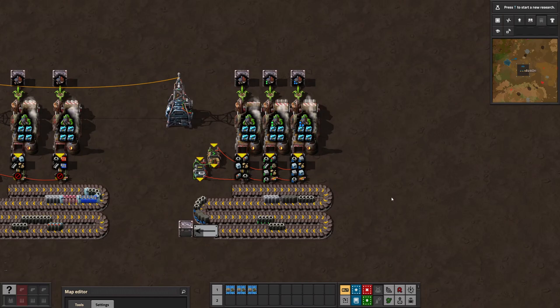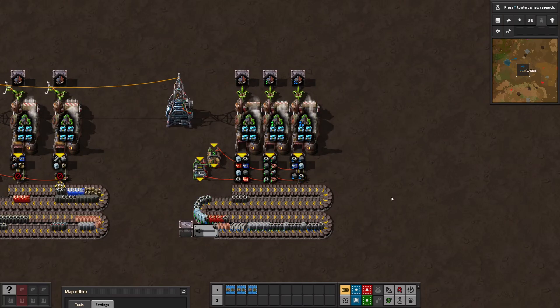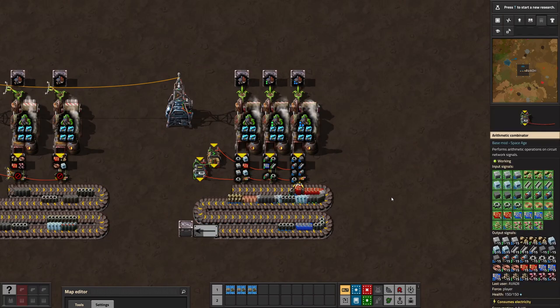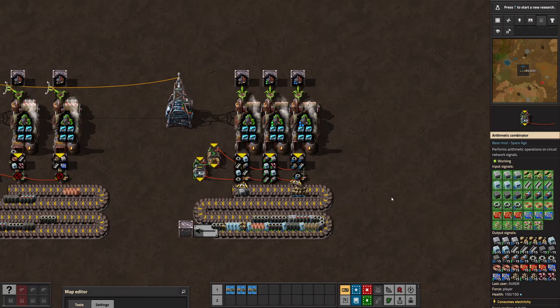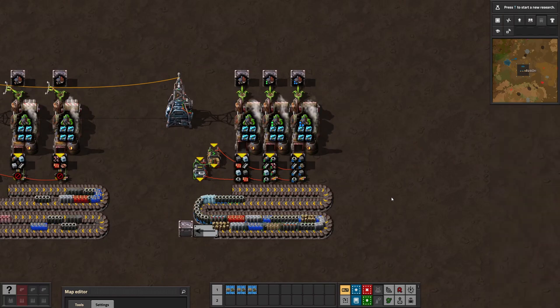I explain this delay in detail in the thruster throttling video. Here you can see the solution in action — I'm recycling scrap with three different qualities and you can see the signals on the right side. Thanks Talgin for the inspiration. I'll add a blueprint in the description below if you don't want to make one yourself. Okay, let's go back to sleep.